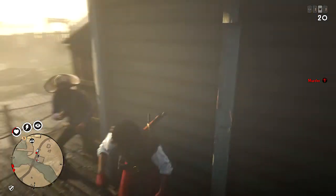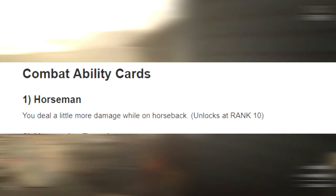Now for the Combat Ability cards. The Horseman ability card lets you deal a little more damage while on horseback, and you unlock it at rank 10. But honestly, this card is absolute trash — do not use it. How many times are you going to be in a PvP match and think, let me call my horse first so I can inflict a little bit more damage? That is not the wave.